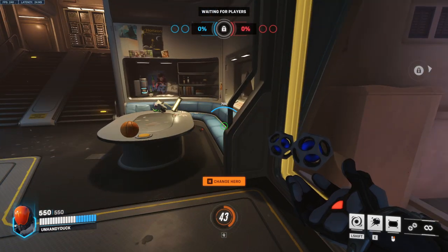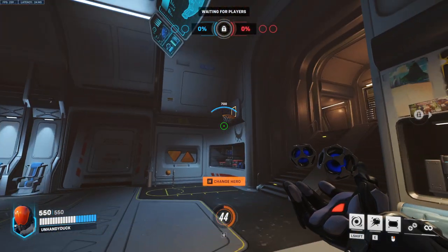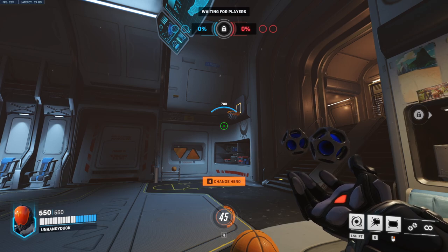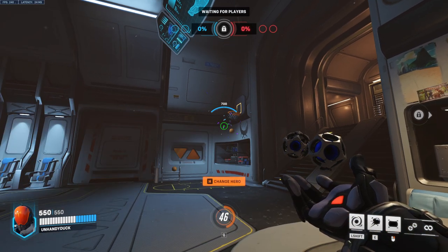Up next we have Sigma. Walk over to the table, get yourself to stop right on the table, look over here, crouch, and put the crosshair right on this line, kind of about here. There's no real way to line it up very well. Then melee, and that will go in every time.